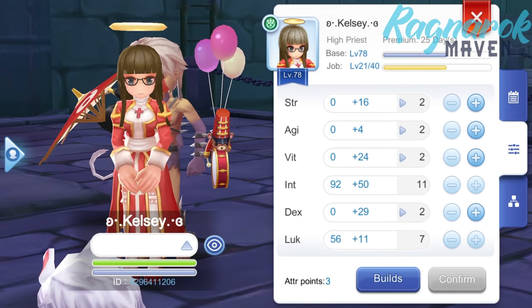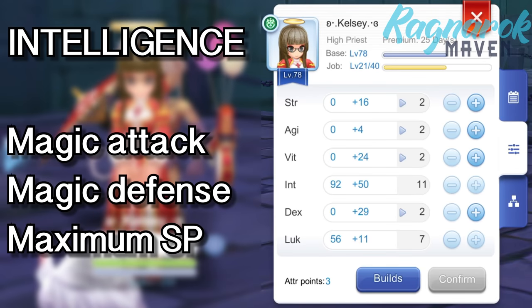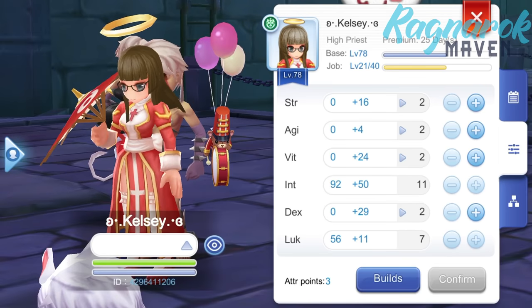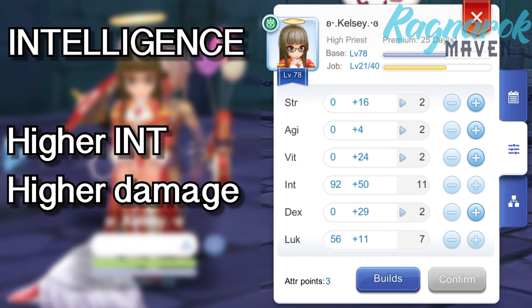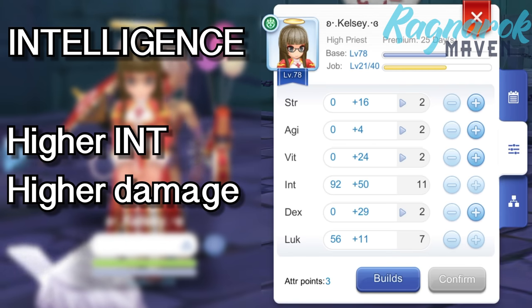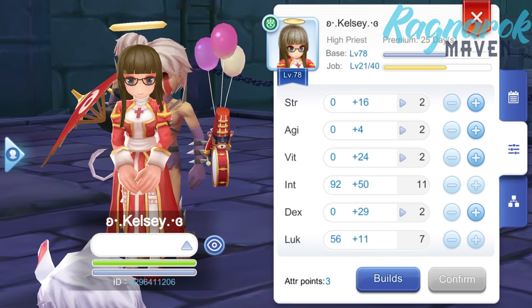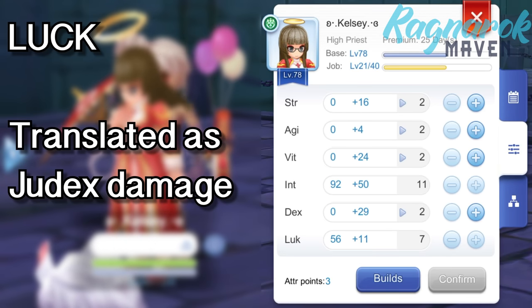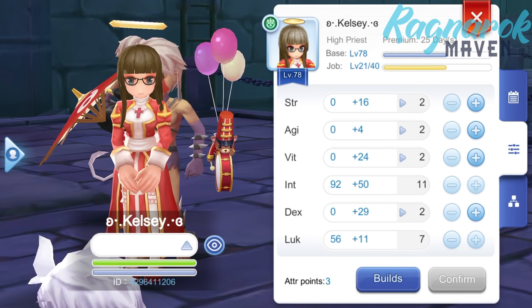Let's start with the build. For the Judex build, we'd primarily need Int and Luck. Intelligence will increase Magic Attack, Magic Defense, and Maximum SP. Since the Judex damage will be based on our resulting Magic Attack, having high Int will translate to increased damage. Luck, on the other hand, technically increases critical hits and perfect dodge rates. But for the Judex build, having Luck will increase the Magic damage of Judex because the weapon we will use will convert Luck into extra damage. We'll touch on this again as we discuss equipment.